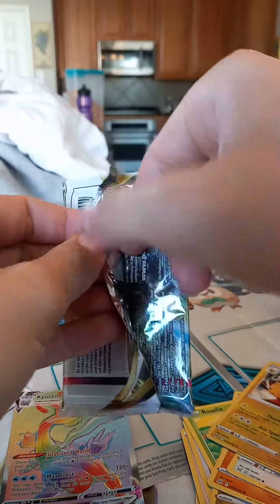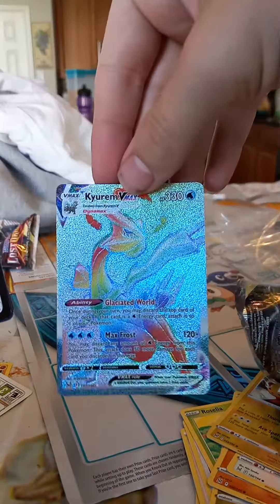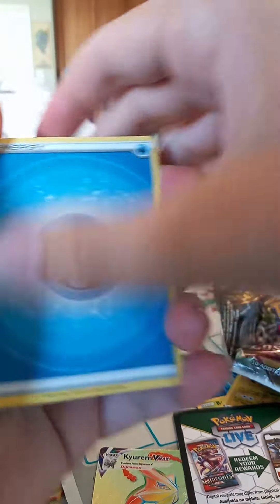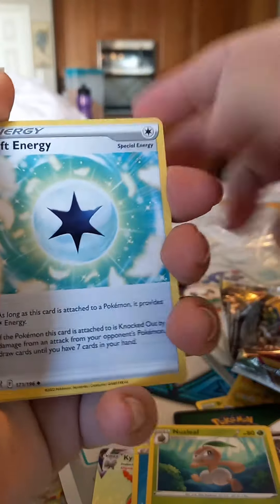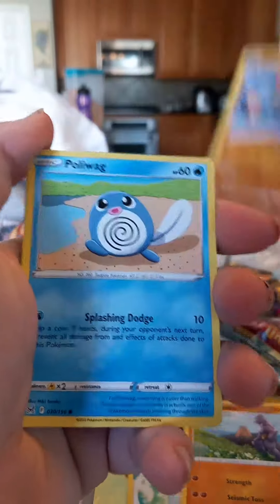Let's get some last pack magic — I'm gonna have to get something better than this beautiful, beautiful rainbow rare. I don't think there can be, but there might be. There's definitely better stuff in this set. A gift energy! You got anything to say, Superboy? Not really.